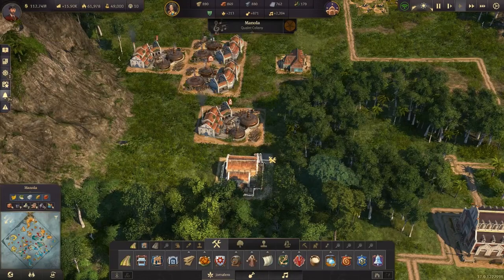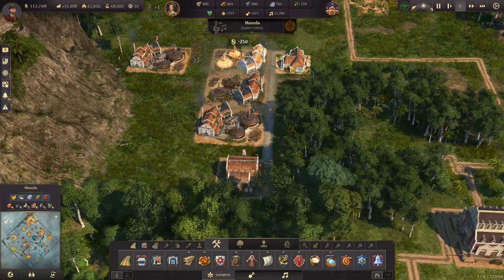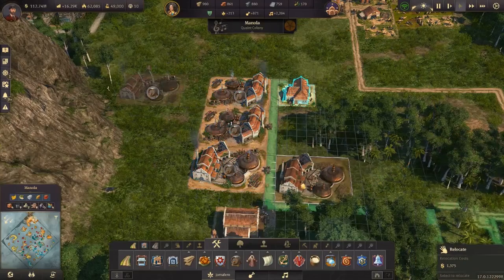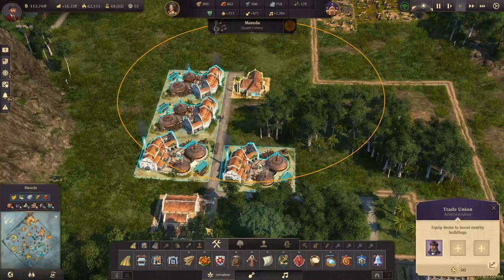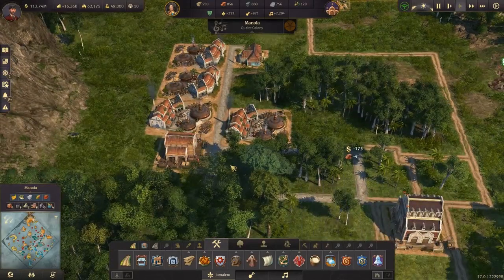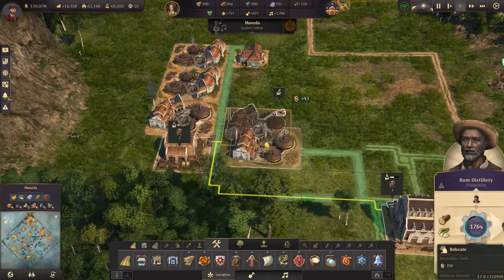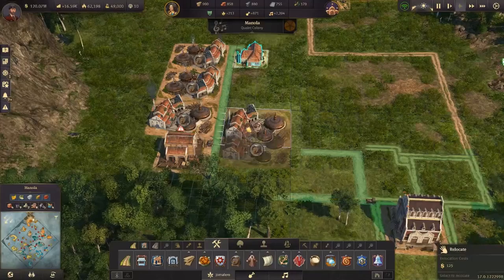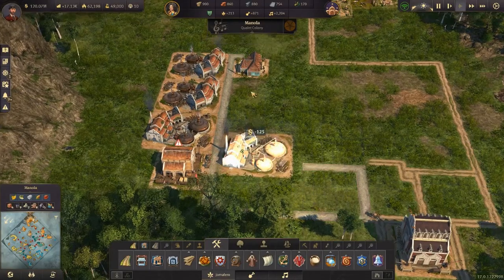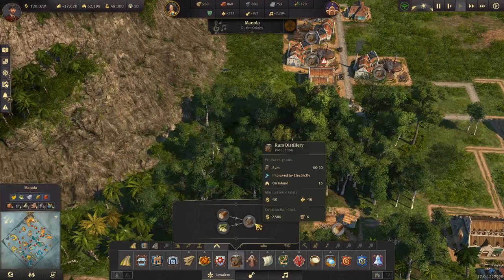We can put the warehouse just over here and run the road down there. We'll connect onto that road. I hate trees — trees make this game very difficult. If I move up one, do they connect? Yes, perfect. I just want to see how many rum sellers we have: 16. Where are we?